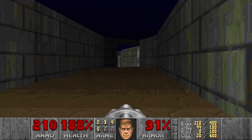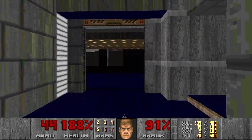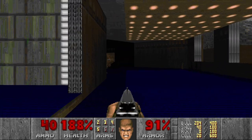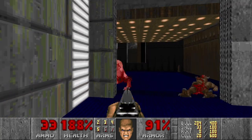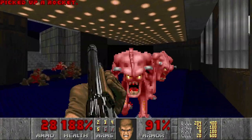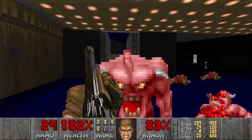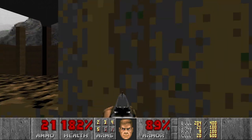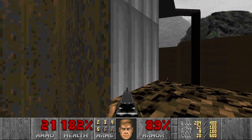Now I'm getting worried about what awaits us there. Let's go. Pinkies - I can deal with it. Some more pinkies and imps. I should have let them fight each other, actually. I just didn't want to waste any rockets just in case. Old outside area, and I see something there - like an exit maybe. This dark room.